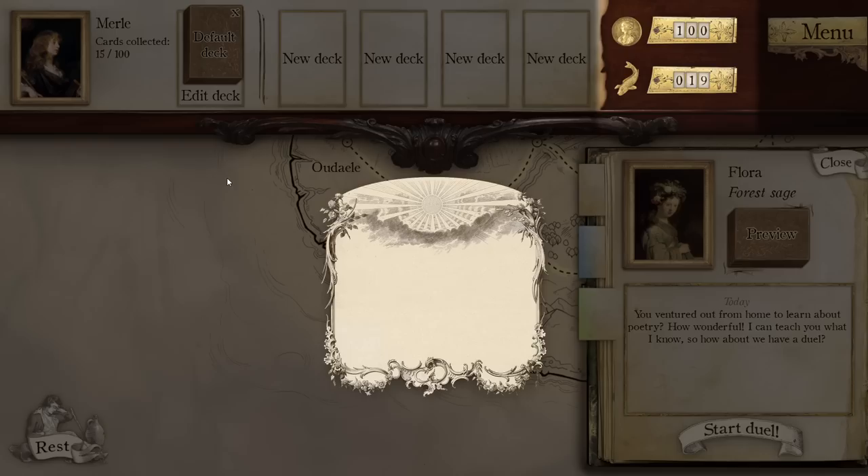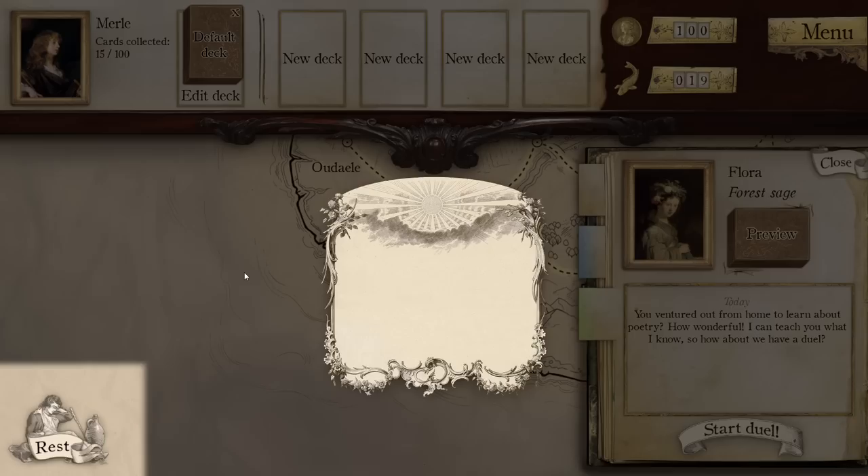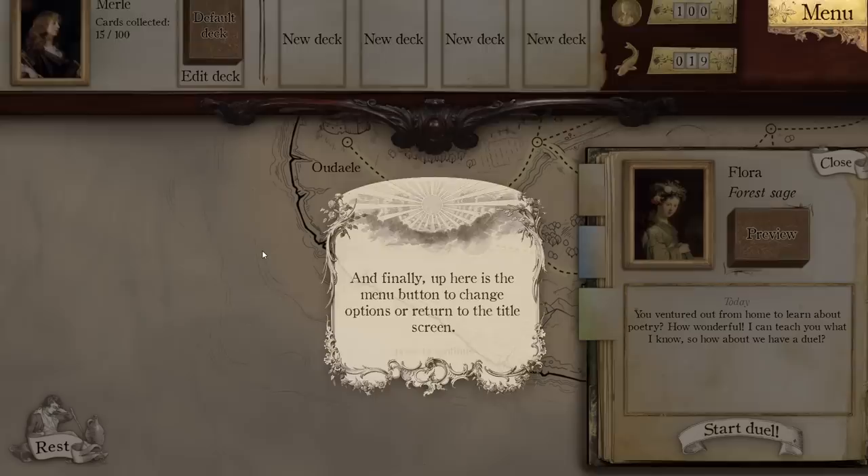In the middle, we have your decks. You can create and edit and move them around here. Leftmost is used during duels. These show the amount of gold and rations. Gold is earned through duels and can be used to buy rations or cards. Rations are needed to travel the world — every time you travel from one location to another, you consume one ration. If you run out of rations, you will get a health penalty during your next duel. If you want to save on rations, you can rest to let time pass.